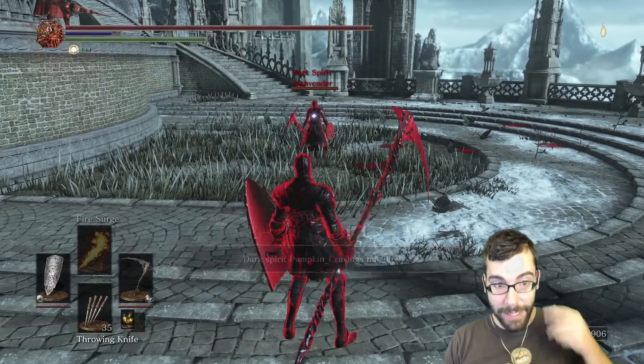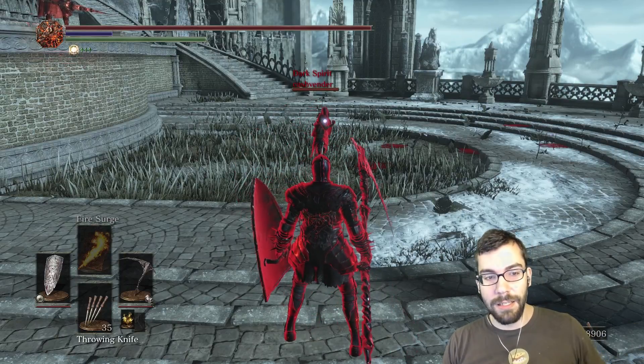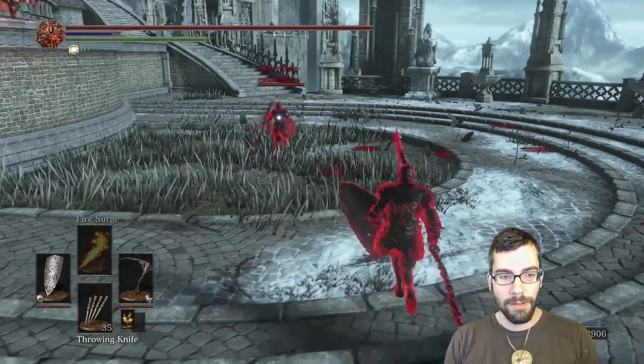I definitely need a shield for this. Oh wait - he's going with the scythe too, that was interesting. You notice that? He switched two things in one second - how the hell did he do that? That was amazing.